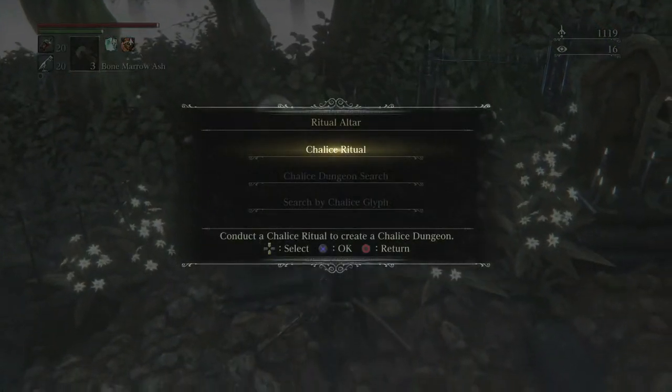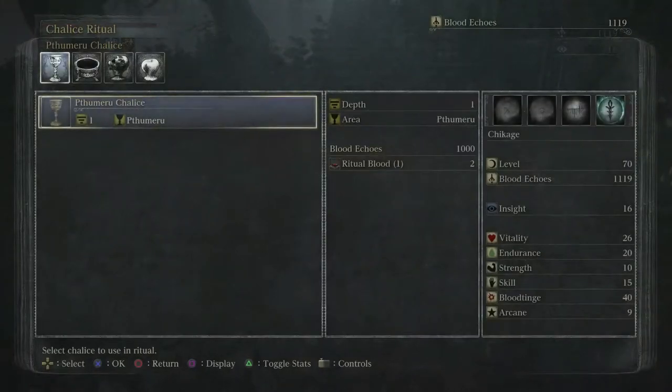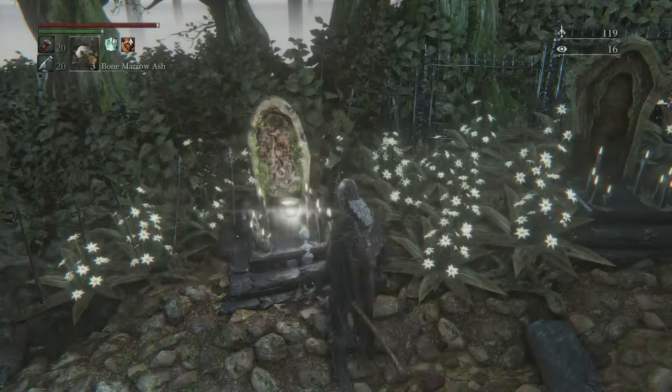We have beaten the Blood Star Beast in order to get the first Pthumeru chalice, which requires pretty simple ingredients — the ritual blood you get in the same area of Old Yharnam. We're going to conduct this ritual and dive in.